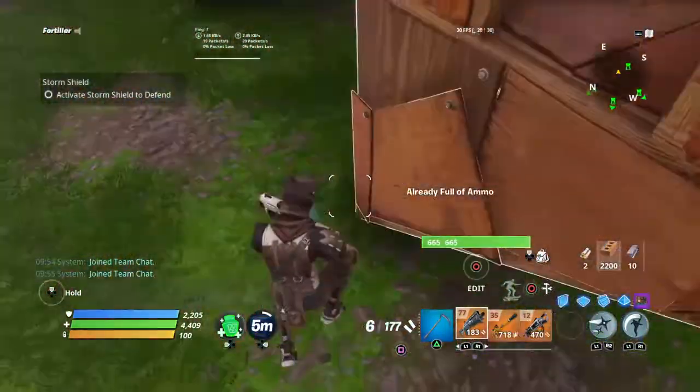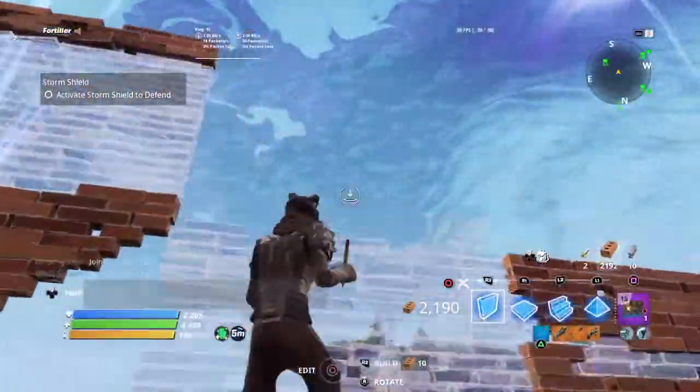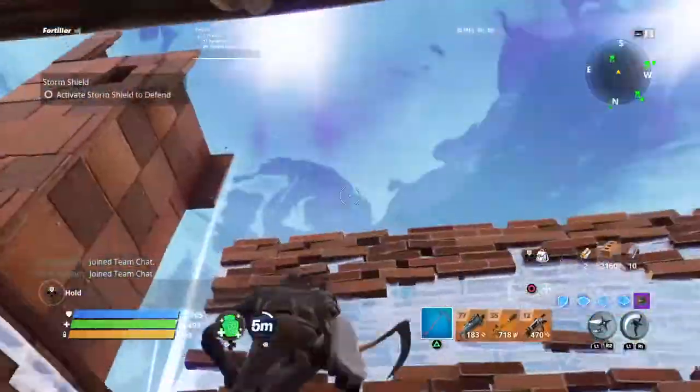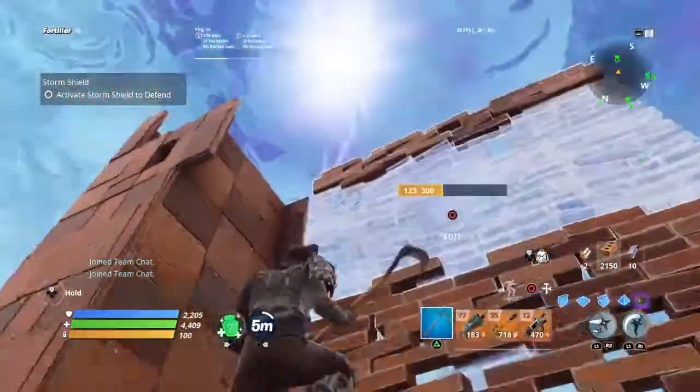So you've got a door here, and you can go in and trade. Then you've got a wall there, wall there, wall there, and then walls in. Then you need to build a wall there.